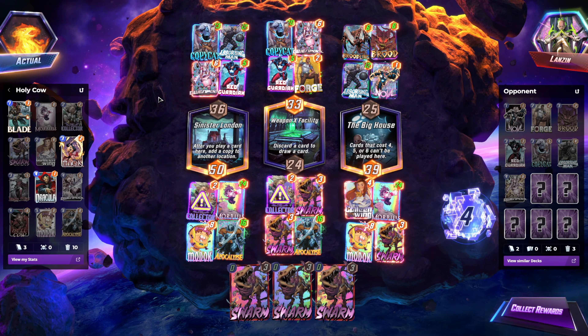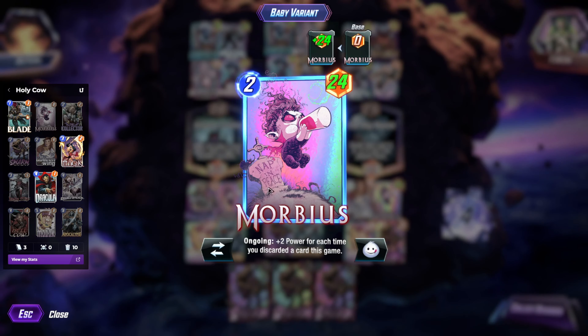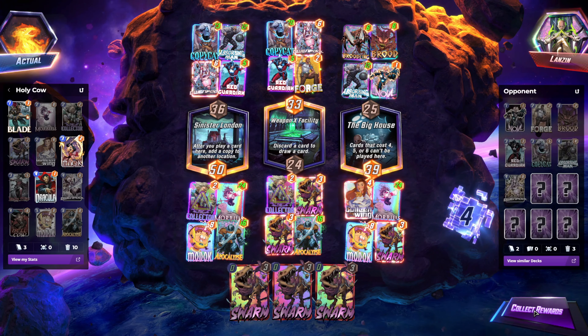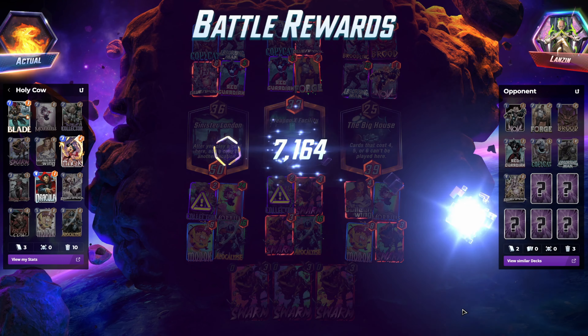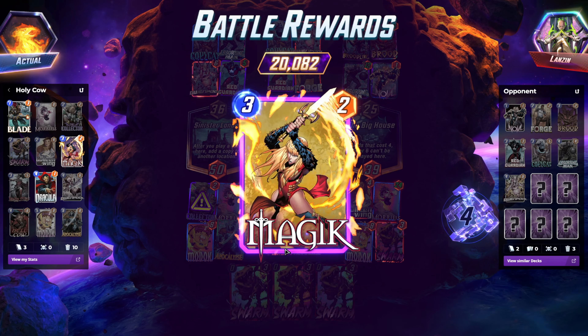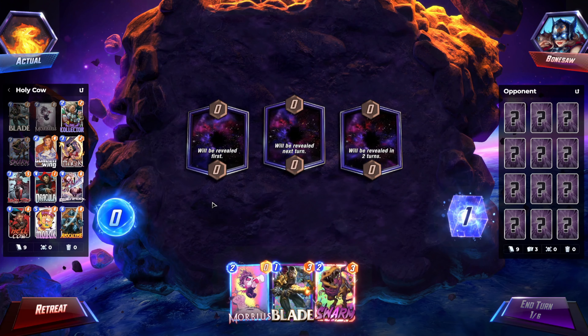Think your Gwenpool's cool? Maybe have a better two-drop in your deck. Beat it 224. I dare you. Can't. Can't do it. I'm too good. Alright, hopping into game four.